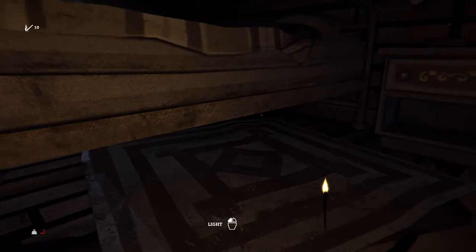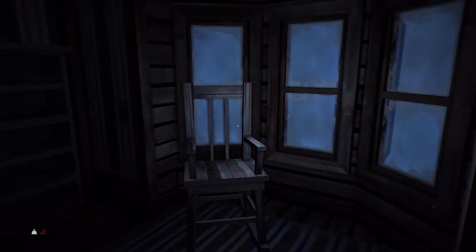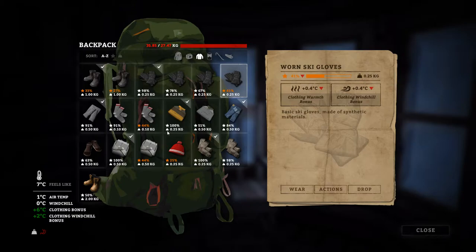That's a pretty good haul. That's a toy truck on the ground — nothing we can do with that. Let's go downstairs where we're near some light and we'll rifle through everything that we managed to get. Plus we're going to want to fix up our boots — that's for sure. We've got all kinds of gloves, holy cow. We've got new ski gloves, and I think we picked up some basic gloves as well. What kind of boots are we wearing? Ragged leather boots.